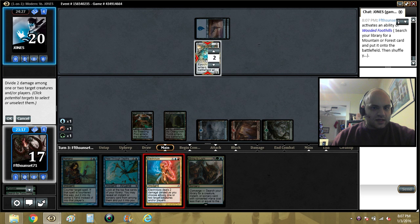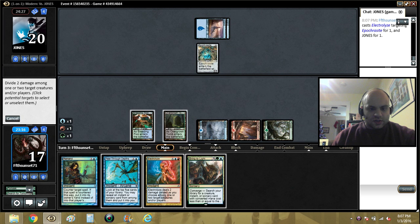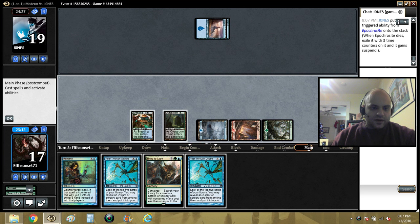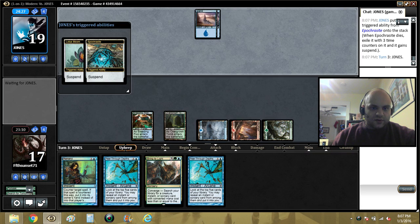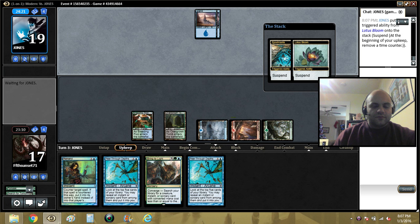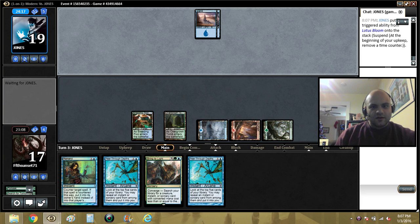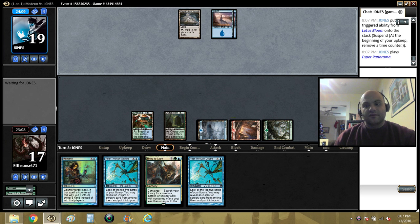Let's Electrolyze that just to draw a card, and then we can pass with Pier and Remand up. I could have done it on his upkeep - that would probably have been smarter. This isn't a tournament, though you should probably play your best all the time, so I guess ignore that. I'm just being lazy, that's the truth.